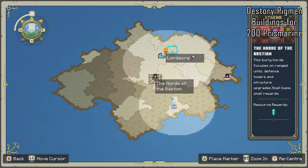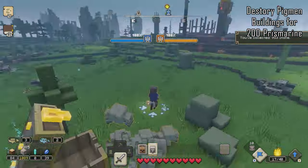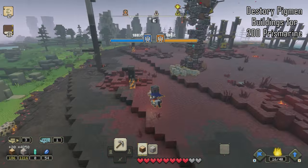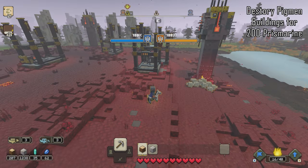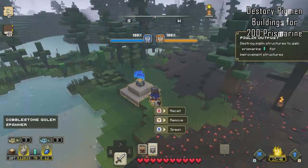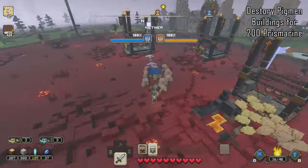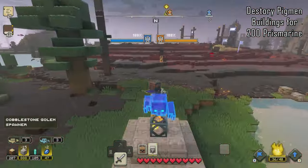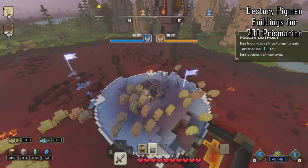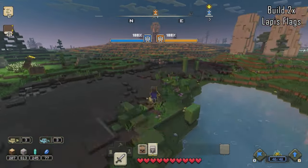Open the map and highlight your closest pigmen base — we're going to head over there now. What we want to get is around 200 prismarine, which will allow us to build some lapis flags. Get your cobblestone golems to take out the towers first, since those will cause damage and kill them off. I placed another spawner here to build a few more — you can build up to 40 and keep sending them in as various teams. I ended up finishing with around 245 prismarine, then we leave our troops over there.